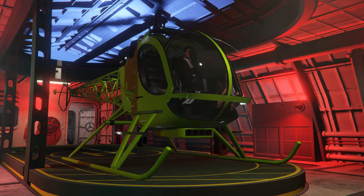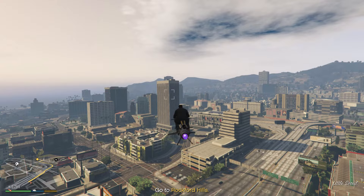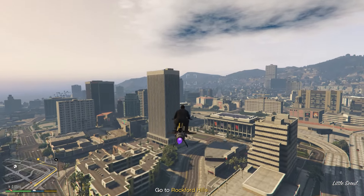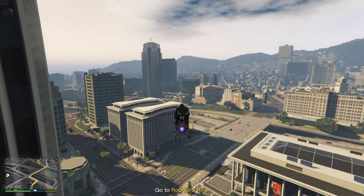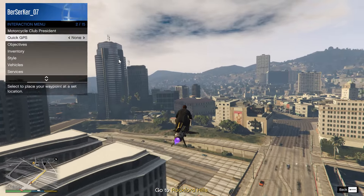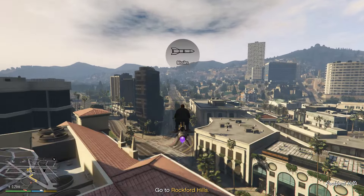Before we get into the best ways to complete each prep for the Cayo Perico heist, it's recommended that you have the Sparrow upgrade added to the Kosatka, or alternatively the Oppressor Mark II. If you have at least one of those vehicles, then you're all set. If you don't, you can still do the Cayo Perico heist preps, but not as fast as this guide shows you to do them.